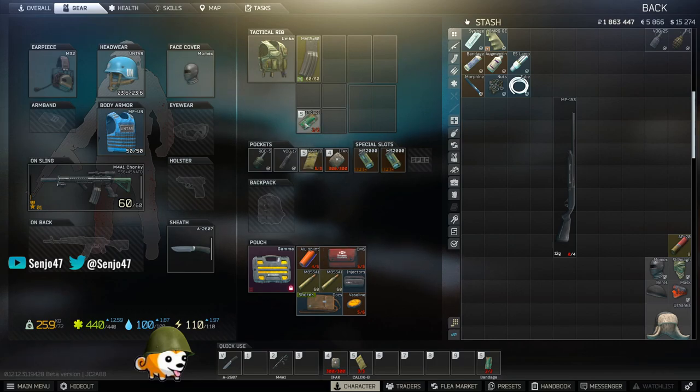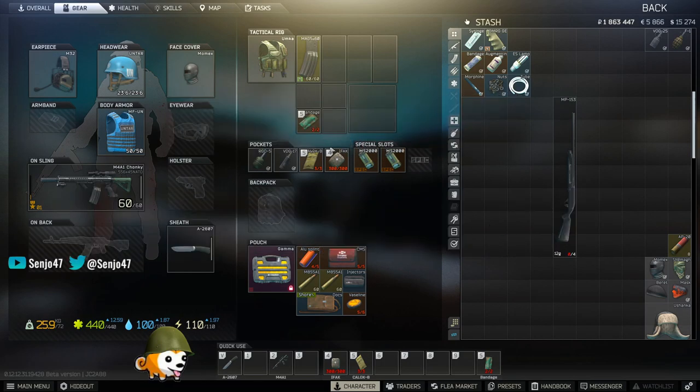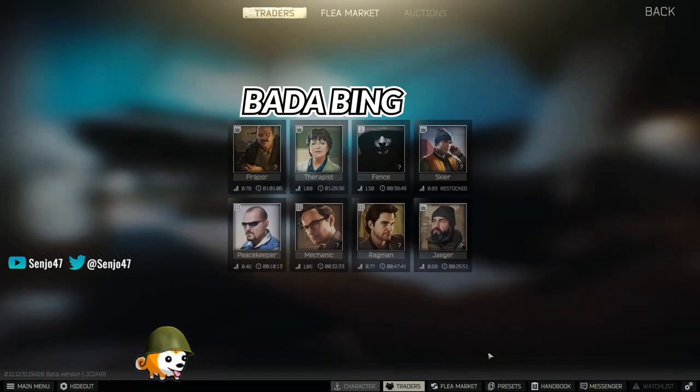If you have the light bandage or the green light bandage, it keeps your IFAK healthy, or whatever you use to heal — Salewa. And then bada bing, bada boom, it'll prioritize the heals based on priority. I think it goes heavy and then light. Bada bing, bada boom. There we go.